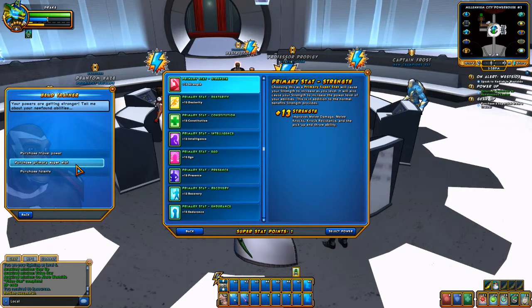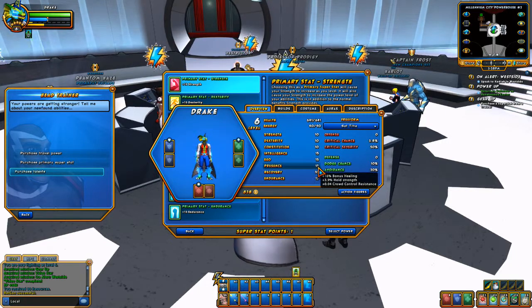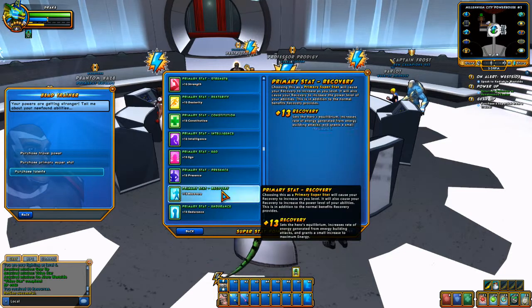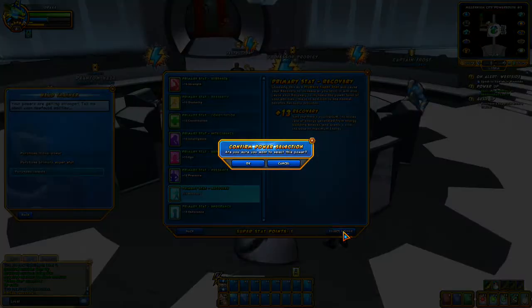My super stats — my main stats are intelligence, ego, and presence. I found out if you have high presence, bad guys tend to target you a lot more. So instead of presence, I'll leave that at 15 and go for recovery, because recovery is really a big thing when you've got such high-powered stuff as a gadgeteer.